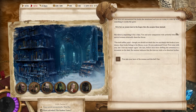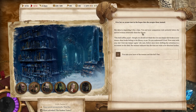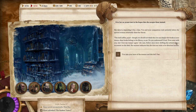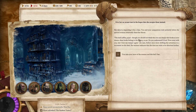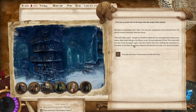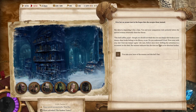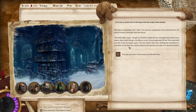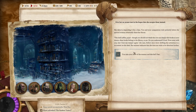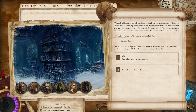She takes it and inspects it for a time. You and your companions wait patiently before the spectral woman eventually clears her throat. 'This shall suffice, pupil, though you should not think that you can simply take books at your leisure. These books belong to the library — to me. Do you understand? Good. Now away with you, lest I lose my temper again,' she says, before shifting her attention to a document on the desk. Her manner indicates she does not wish to be disturbed further. You take your leave fast. There goes the arcane text.